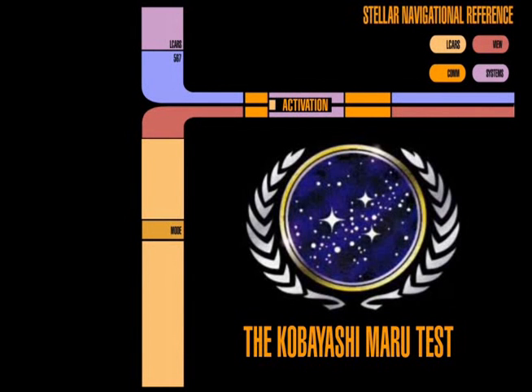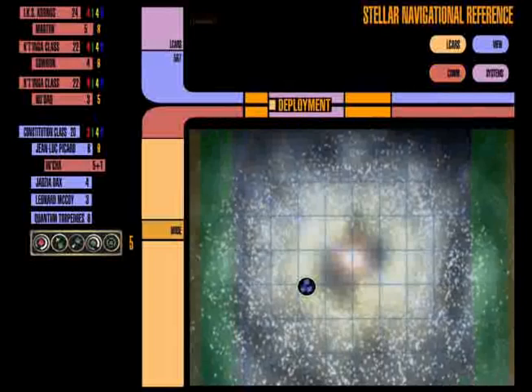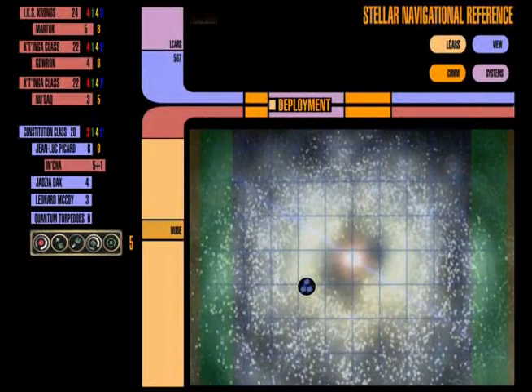Hi, I'm Gene Miller, and I'm playing the Federation team. I'm Jason Zablotny, I'm representing the Klingon Empire. And we're going to run you through the Kobayashi Maru scenario that we played this other week.